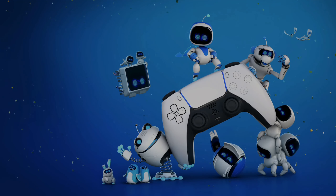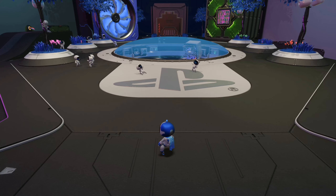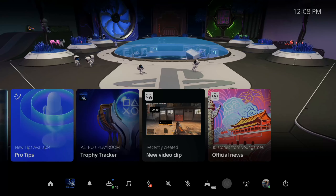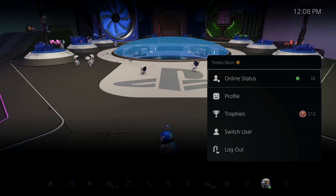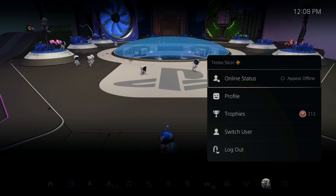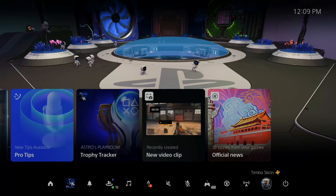Astro's Playroom is probably one of my favorite little tech demos for the PlayStation 5. Now if you're looking to appear offline on your PlayStation, press the PlayStation button, then go to the controller center and go over to your profile. You can select this, go to online status, and then select appear offline — your friends won't see you online when you're playing video games.